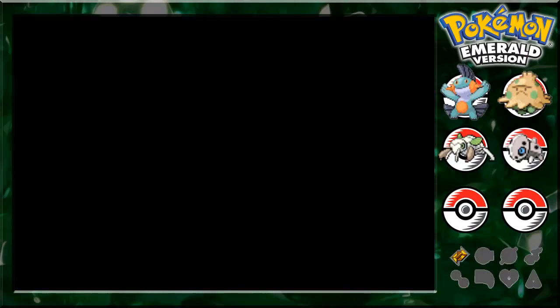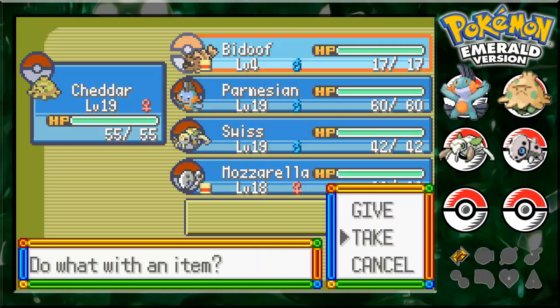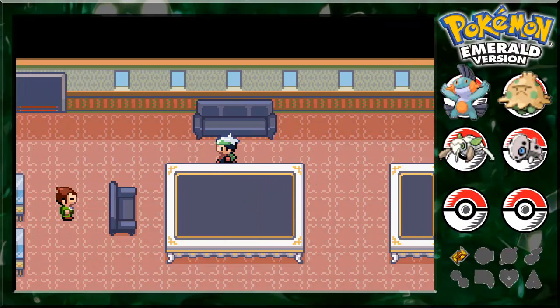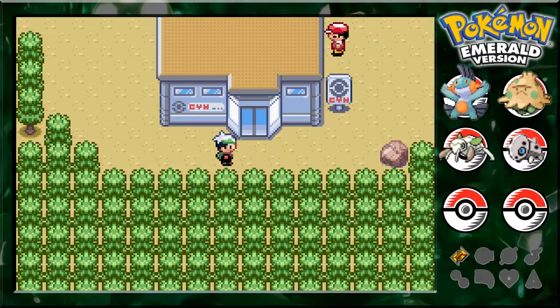Beedoof has an item. By the way, you saw my levels there — everyone's level 19, except for Beedoof, obviously, and Mozzarella, because Mozzarella is just not going to be helpful. Got an escape rope. I'll meet you back in Dewford. We're back in Dewford, and it's time to go into the gym.